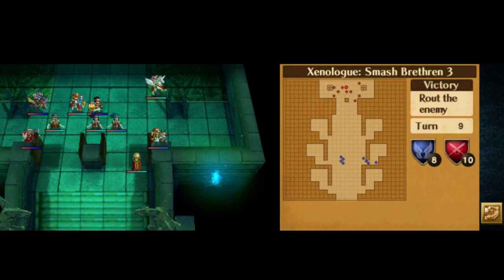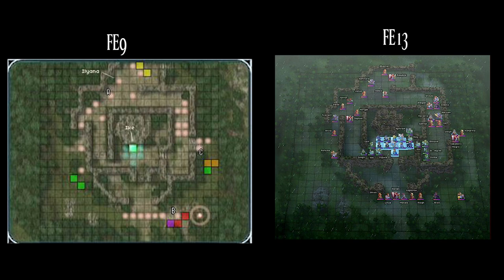Then another map: this one's from FE9 chapter 8, Despair and Hope. This was reused for more Awakening DLC — Xenologues 10, 11, and 12, the Rogues and Redeemers.